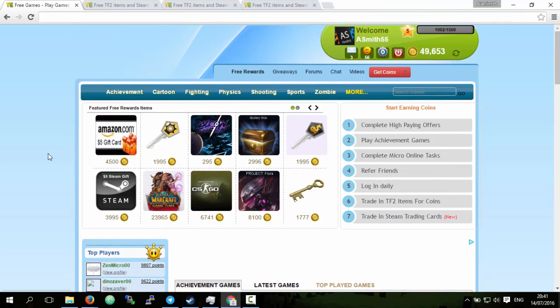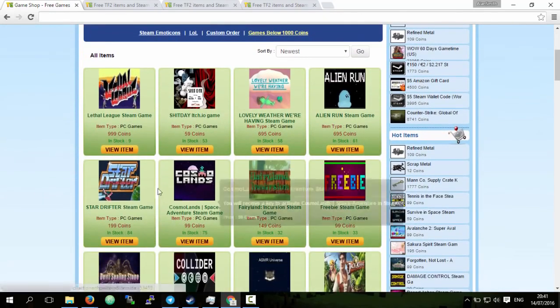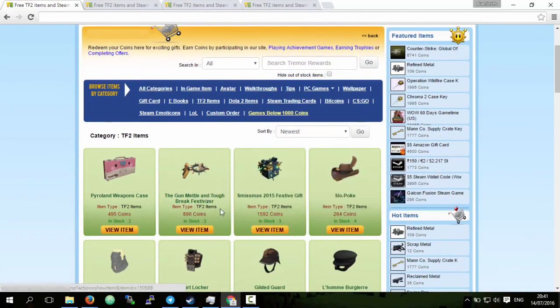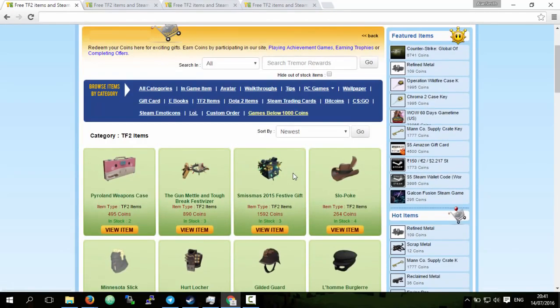What you do is you earn coins and you go to the rewards section and spend those coins on whatever you want. You can buy games - there are many games you can get. There are also many TF2 items, like if you want any scrap metal or holiday festival stuff, you can get it.